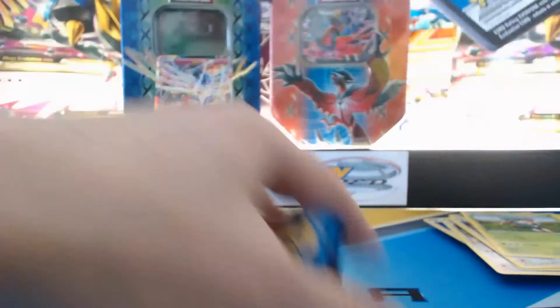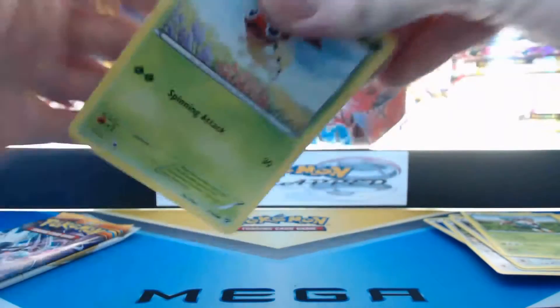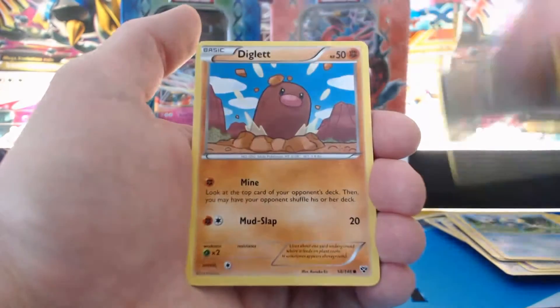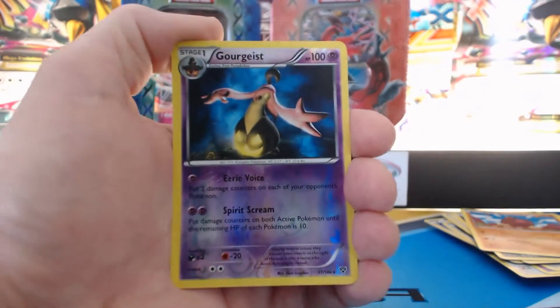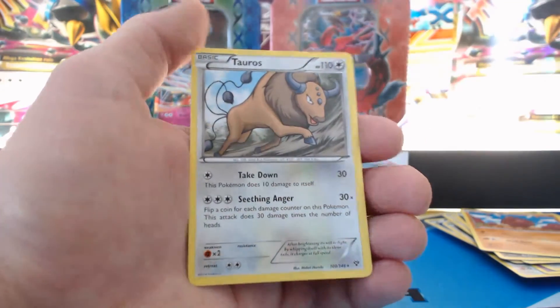Venusaur pack. Ladybug, Lillipup, Froakie, Sandile, Diglett, Dunsparce, Braixen, Delcatty. A Gorgeist — Reverse Holographic Rare. Nice. And no Trainer cards — very amazing. And a Tauros.